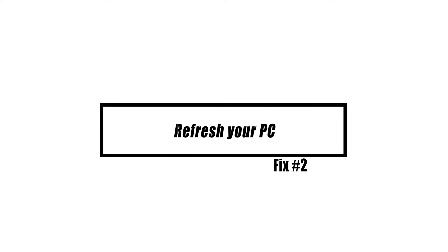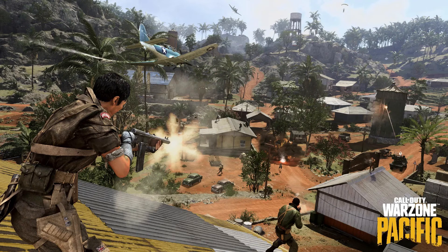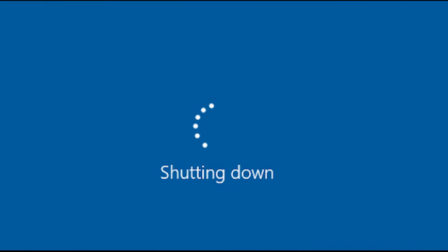After you've completed the update process, determine if the source of the problem is minor or temporary. You may accomplish this by restarting your computer. For this, you need to completely turn off the machine for 30 seconds and unplug the power cord from the power supply to allow the system to complete a full power cycle. After that, restart the computer and look for the issue.